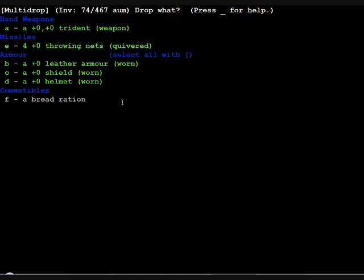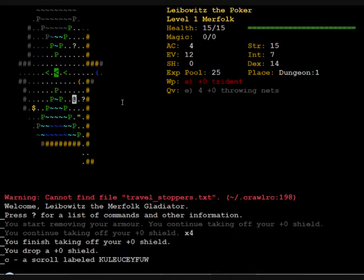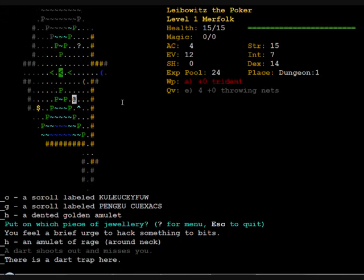I don't want to use a shield because the attack with the trident is a lot better without one. We have scrolls here already, and an amulet of rage. Not bad.